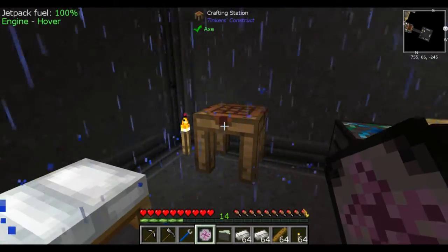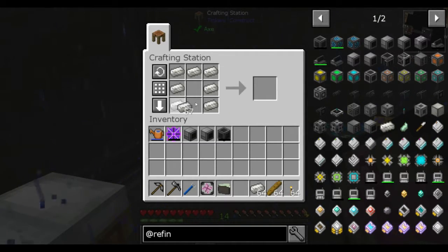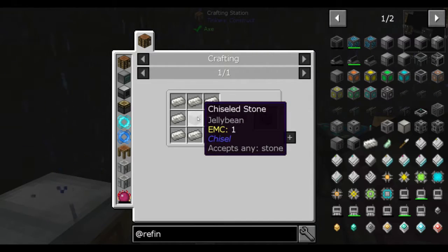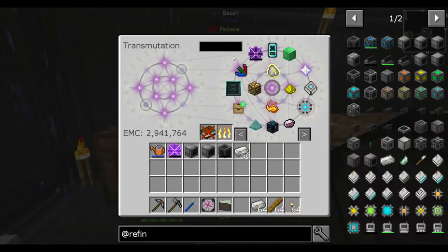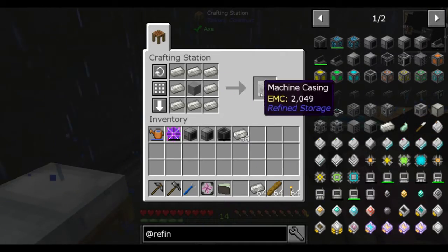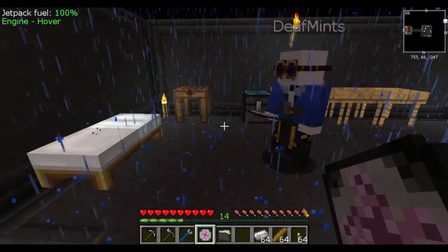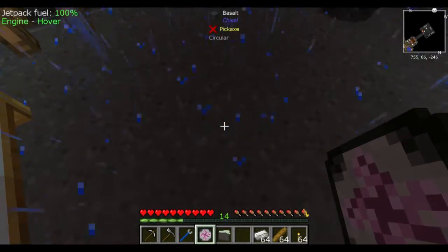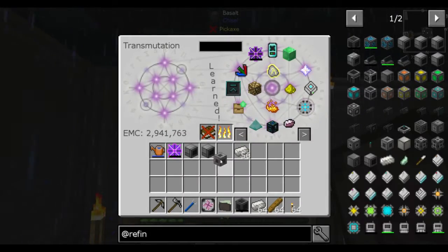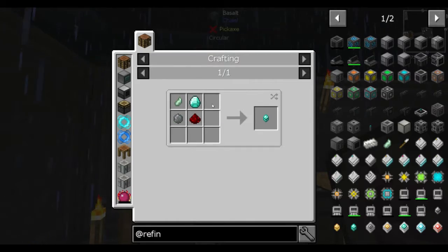It should be easier for you to get stuck in me now. They changed the recipe — I forgot to teach my tablet the controller. The Kraken Grid does have EMC, right? Yeah, it does.